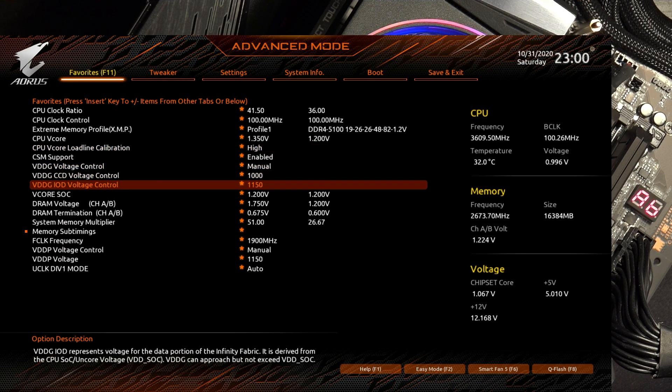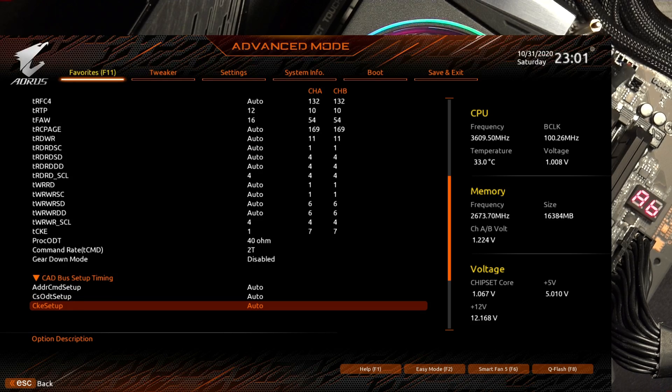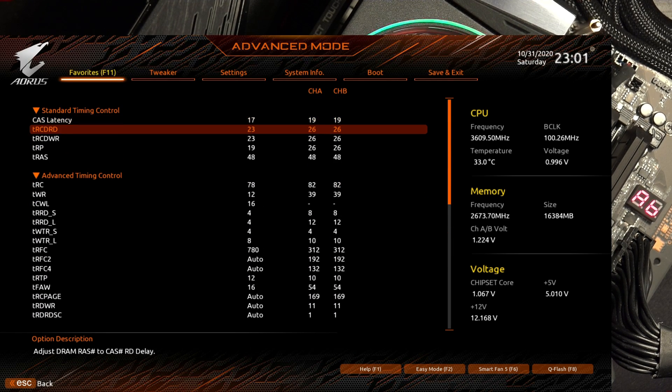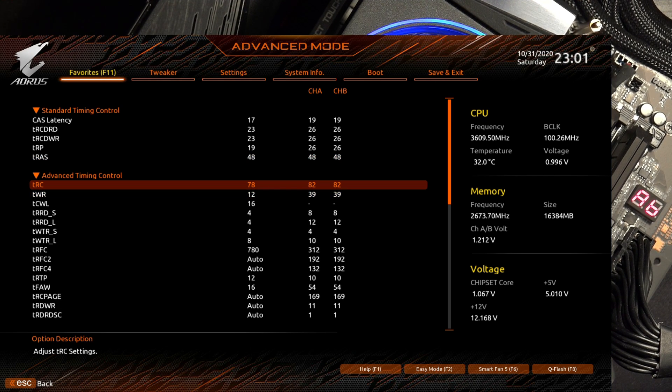I have a tightened-up 5100 profile and a 3800 profile. For the 5100 profile the timing is actually CL17 with gear down mode off — so it applies properly — but it's a 2T command rate, which helps stability at such high frequencies. I haven't tested 1T but I'd be very surprised if it works. TRCD is 23, which is heavily memory-controller limited. TRAS is 48, which I don't think has any headroom to go lower.